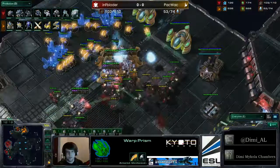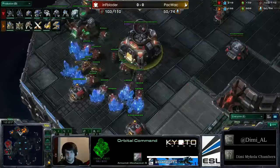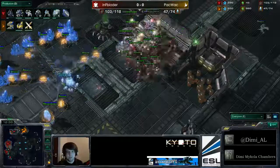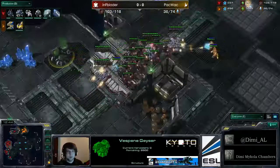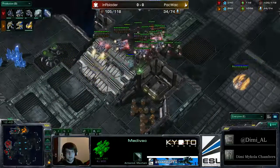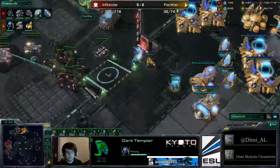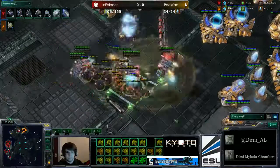Blader is looking in great form, but the dark shrine is just finishing up. Packwick has the minerals to warp in DTs - the cooldown is still going. The warp prism is out looking for a drop. One DT is being warped in right now. Does Blader have a scan? Yes - he has energy on both command centers, so he can scan when this DT starts hacking away. He's denied the third expansion as well. Blader is at 103 supply to 34 - DTs are slashing away and Blader hasn't realized it just yet. There goes the warp prism, and Blader can't figure out these DTs.